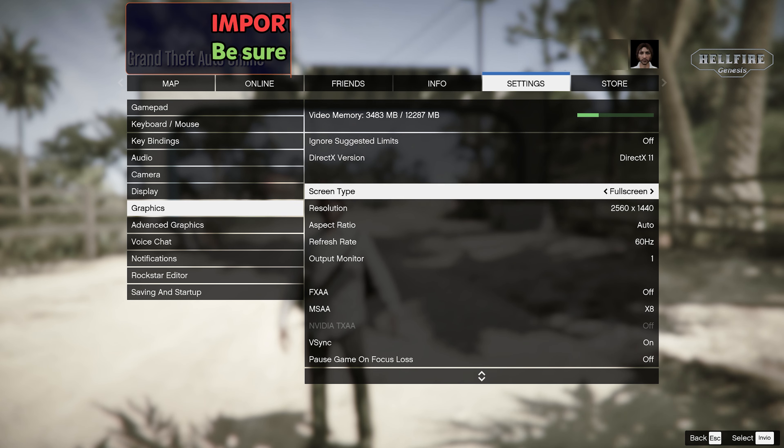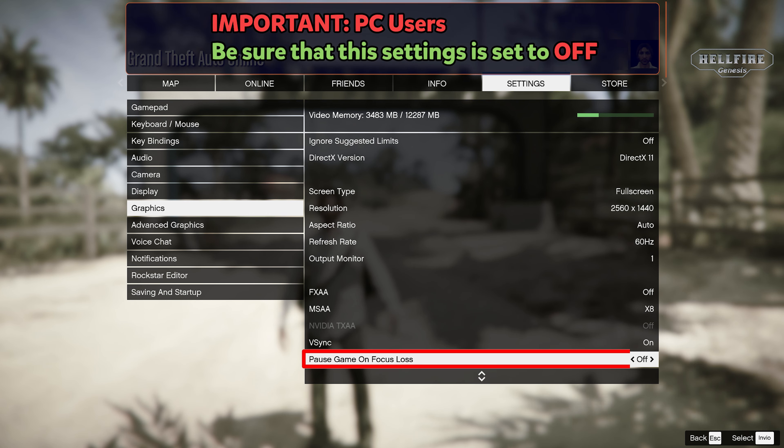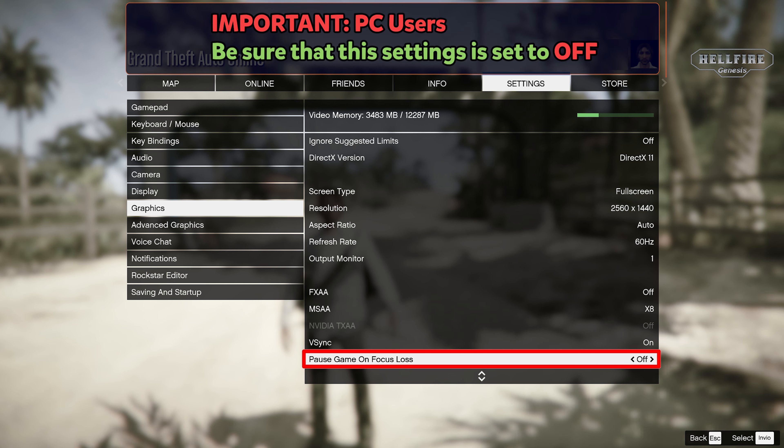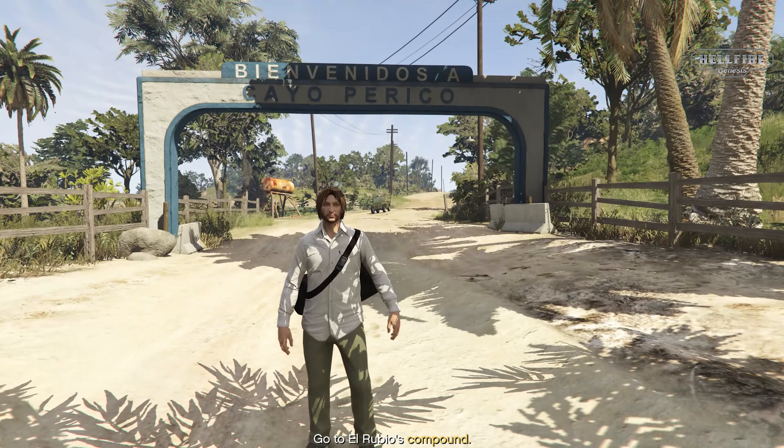First of all you will need to set the settings in your graphics tab. Make sure that this is set to off so the game will not pause when it goes to windowed mode. This is only for PC users because on console you don't have it.